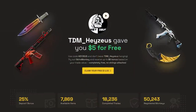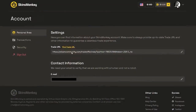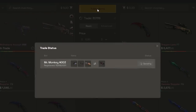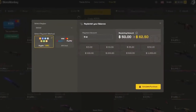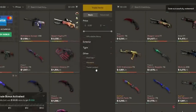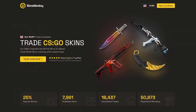This video is sponsored by Skins Monkey, the easy-to-use site where you can instantly trade your CSGO skins. All you have to do is log in through Steam and add your trade link, and you'll instantly be able to trade your skins. Just click on the skins you want and select trade — this will give you a trade offer, and from that you can get your skins. You can also deposit money directly onto the site, and any extra funds left over from a trade will get added to your balance. Sign up today and you'll get up to $5 for free when you use the code HEYZEUS — and they're so generous, the code even works for me, apparently. Check it out, link is in the description.